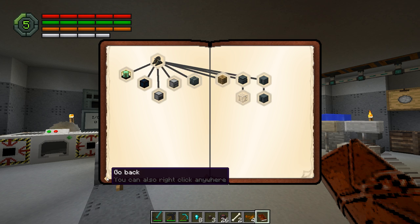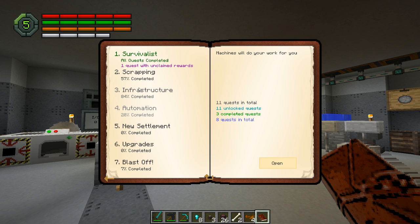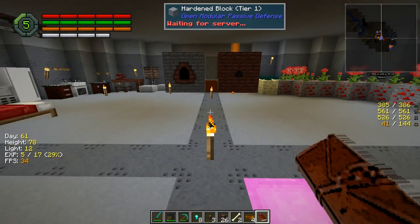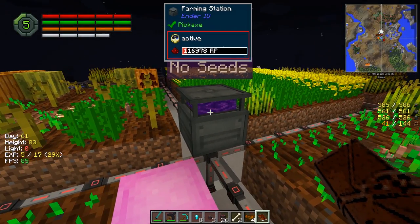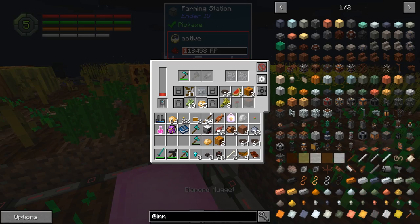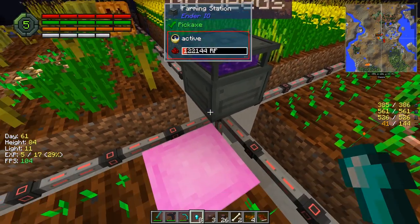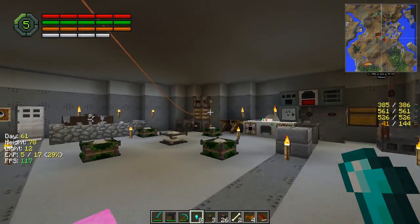There's really not anything in here that's of much interest to me. I want to get this farmer automated. Canola is basically the only thing we really need to get over there — we need to get it over into here.